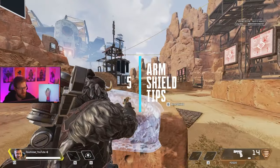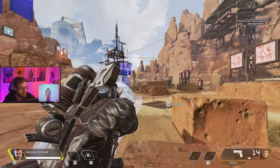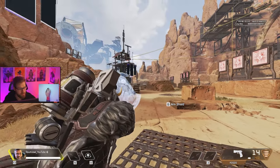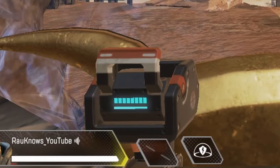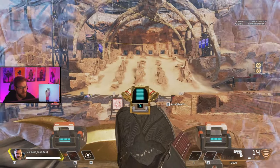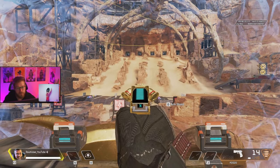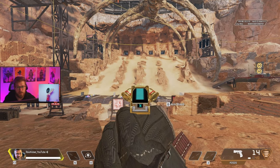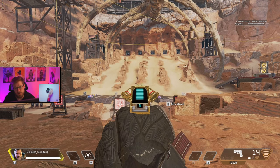Gibraltar's arm shield only covers the upper half of his body, so always try to play head glitches to cover up his legs. However, if you are in the open and backpedal, his arm shield will turn sideways, covering much more of his body. You can see a health bar on the shield at the bottom of the screen — when broken, it becomes a regen timer. You can toggle the shield on and off; turn it off when routing, holding a silent corner, or scouting with a sniper, as the arm shield is loud and easy to spot at distance.